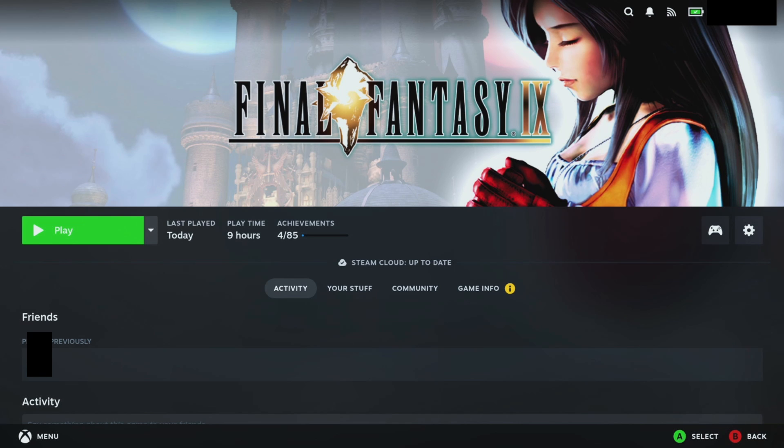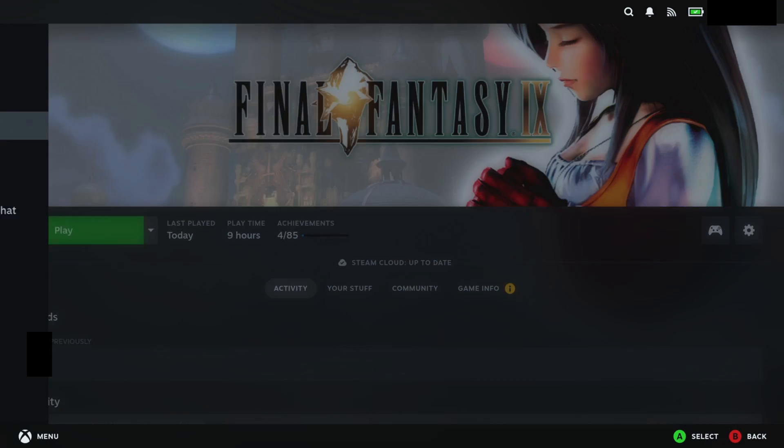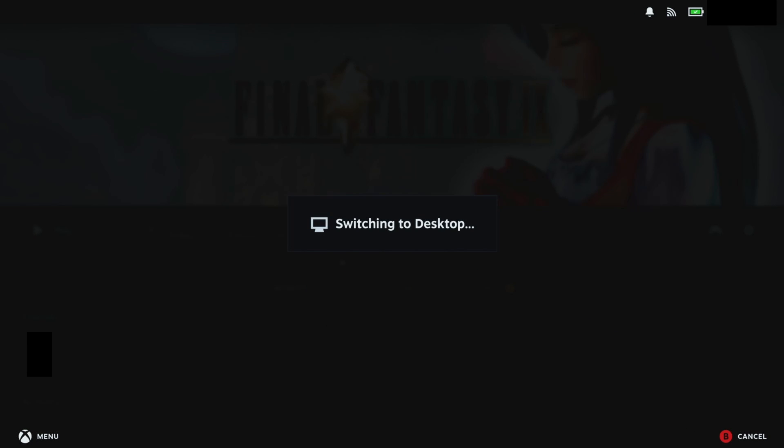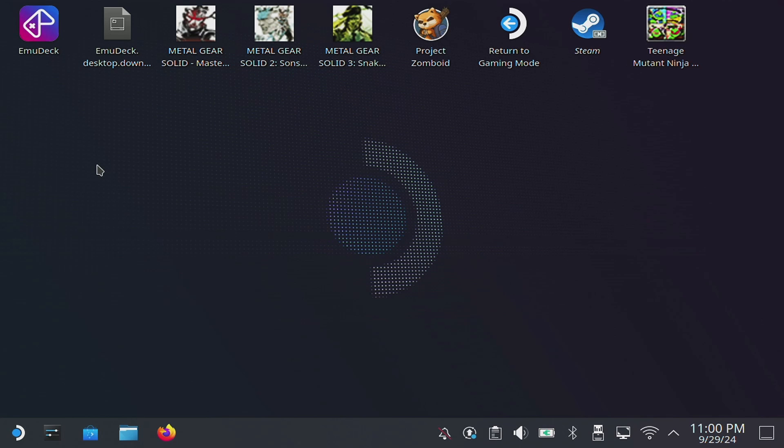Now that we've got the first run out of the way, we're going to go into desktop mode. Hit the Steam button, go down to power, and switch to desktop. A few caveats — I'm doing this on a capture card with a mouse and keyboard, but you can entirely do this with just the Steam Deck itself, through the dock, or with an Xbox controller. If you're going to use just the Deck, the triggers are your mouse buttons but they're backwards: your right trigger is left click, your left trigger is right click. It's a bit confusing but makes sense once you get your head around it.